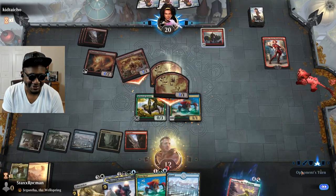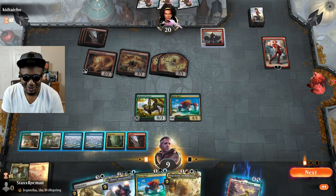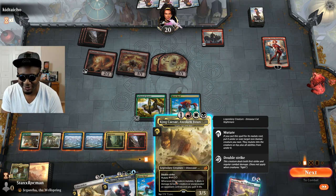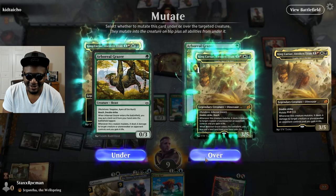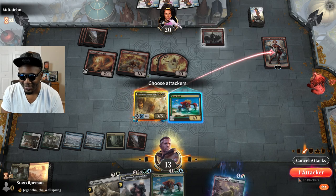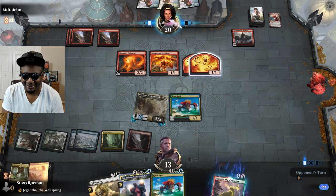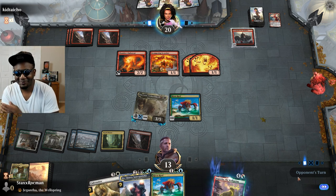I need those guys for mutating purposes. Maybe I just want to mutate Snapdax onto the Grazer, deal damage to the Chandra, and then attack into Chandra. Sounds like a plan — more damage to you Chandra. I'll go ahead and swing in. I can block with the Reef this turn. He's more than likely gonna swing all in again, so it's fine.